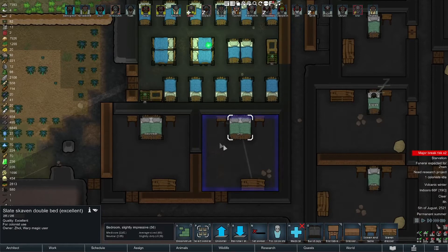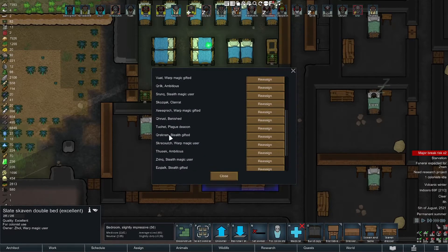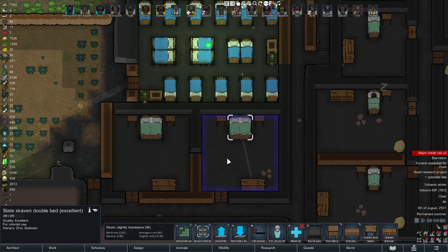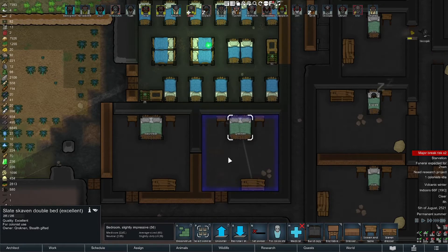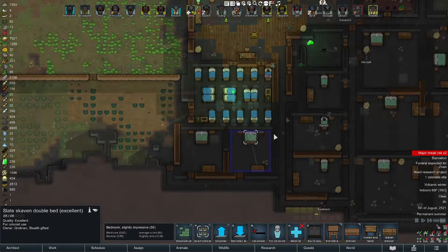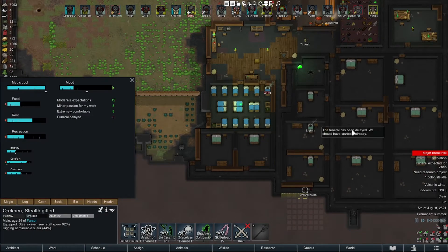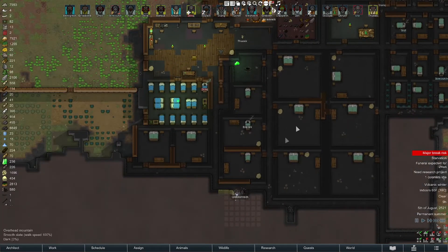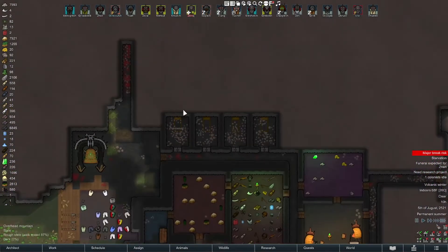I'm actually gonna give that dude - Cracknin, that's him - you go in there. He's all you're out, is this one - slightly impressive. So that should solve his issues. Good, then we'll just keep making those bedrooms. All right, we have our prisons ready to go.